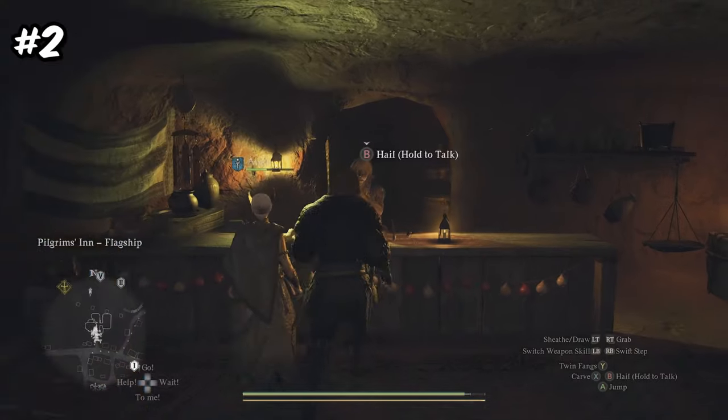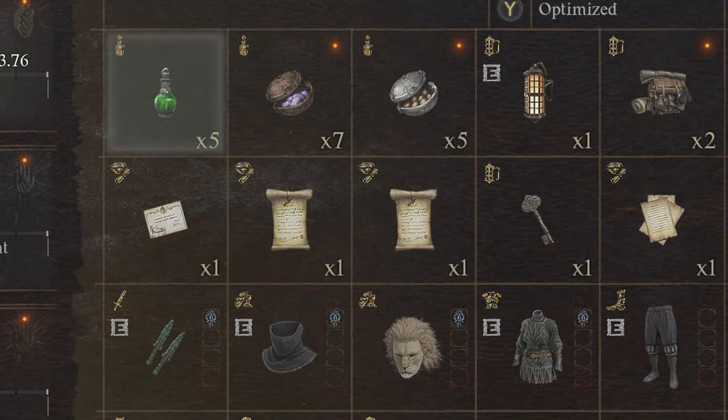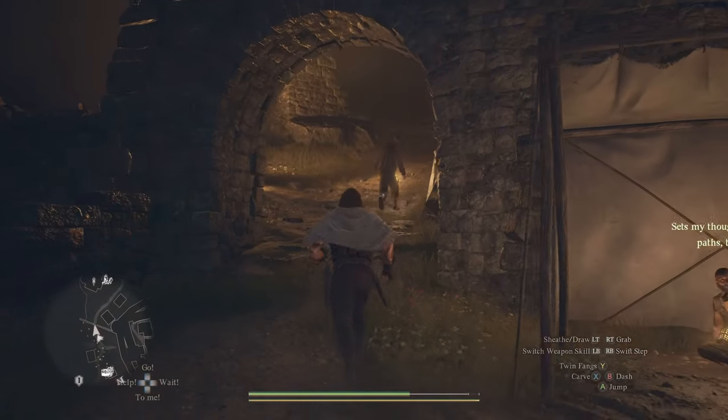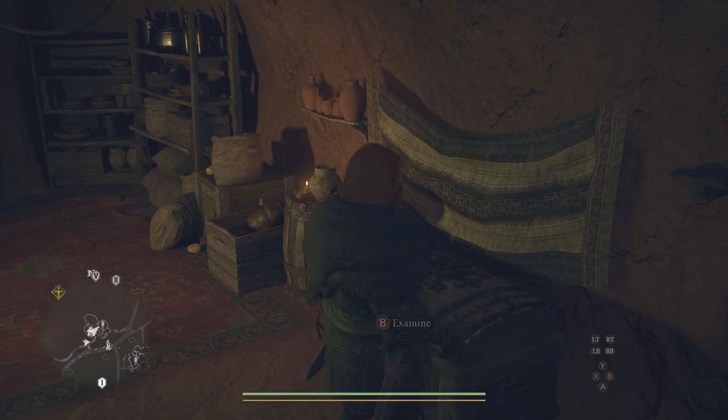Number 2: if you're still having trouble with weight, head over to any inn and store pretty much everything away. All you really need in your inventory is a stack of curatives and a camping kit for adventures that last over a day. You'll also get a storage that's easier to access if you follow some of the steps in a later tip.